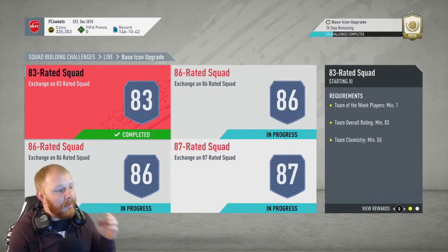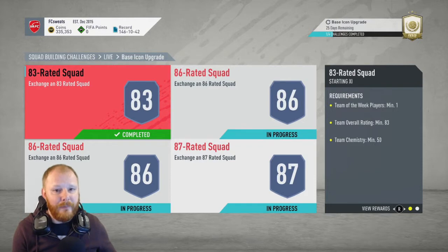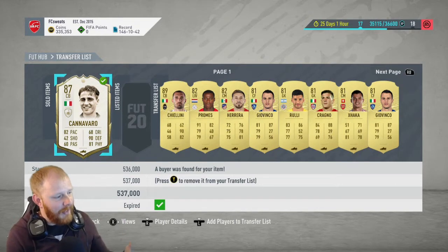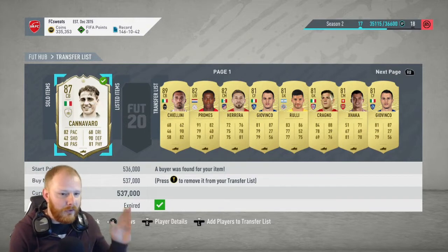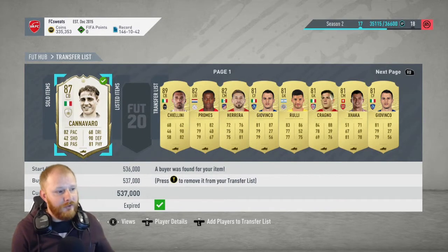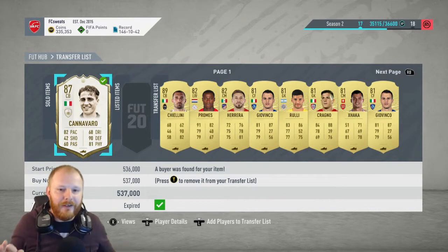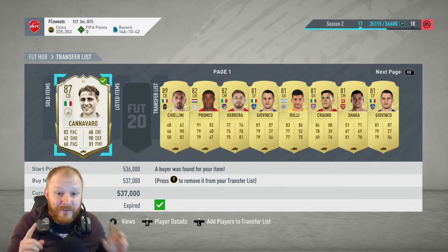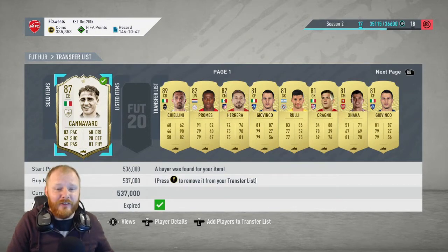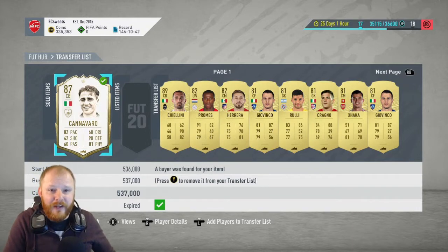Now these are expensive to do if you want to use coins. The way I've managed to do this is I have sold one of the icons that I packed last week — Chiellini has gone. He was the first ever icon that I packed. I'm a little sad to see him go, but it's for the greater good. I've used the coins from that sale to complete this SBC. This SBC costs around about 500 to nearly 600,000 coins, but using my amazing pack luck I've actually managed to complete these SBCs for 283,000 coins, saving nearly 400,000 coins. I've still got 335,000 left to spend.